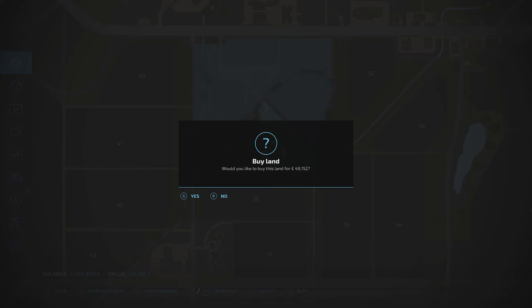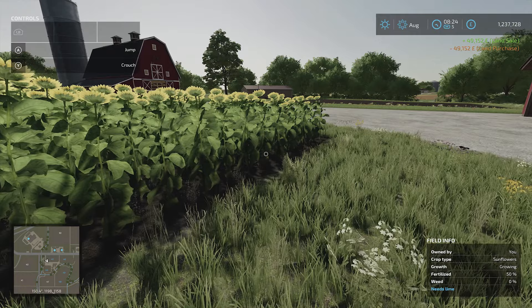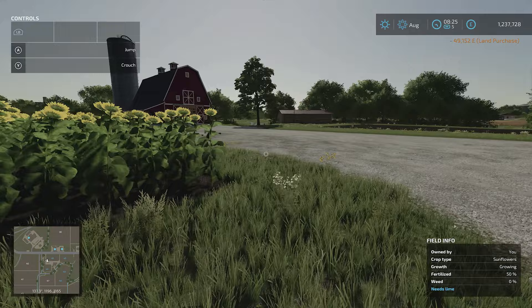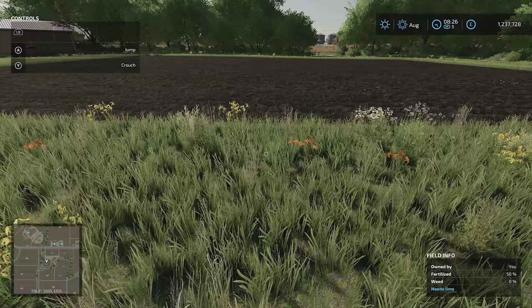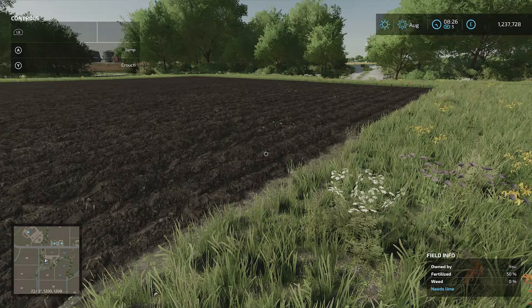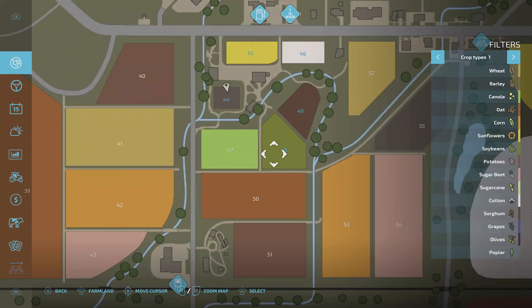Just to prove that — 49,152, buy it, yes. Boom. The other cool thing about buying land is you buy it in the state it currently is. So you can see there are some sunflowers here that are already growing, so I get the crop as part of my purchase. But certain fields may not have anything in them, so it may not be worth quite the same value to you. I'm not sure whether the price changes based on whether anything's growing — that's maybe something to check. As I hover over a field, it tells me who owns it and the condition of it, so that's something you might want to think about as well.